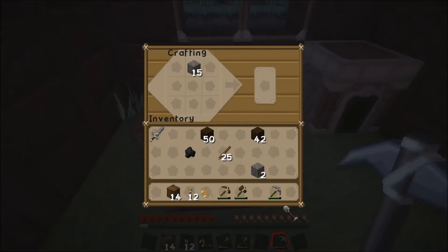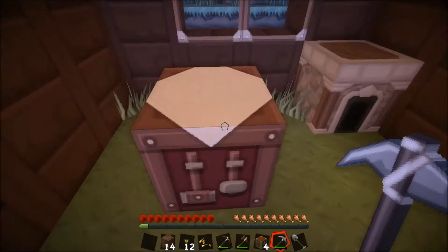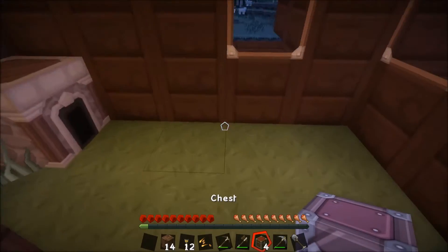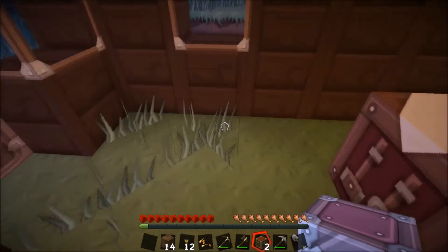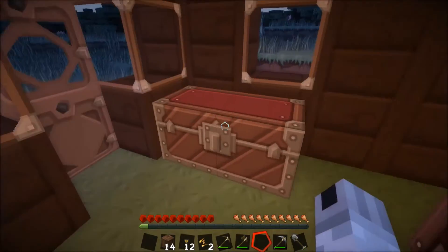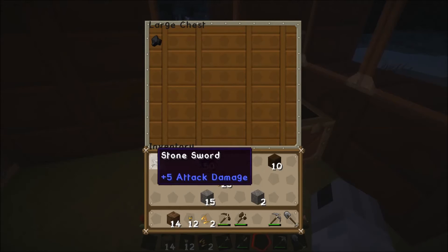We do need, however, a shovel, and let's build some chests. That's two double chests — let's put them there, like so. I'm going to stick that sword and that thing in there.